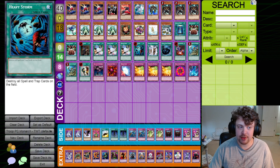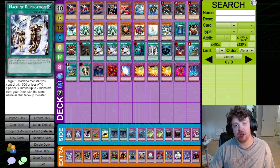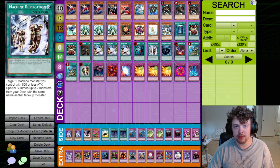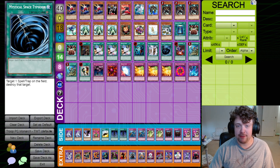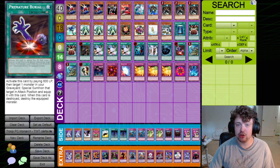One Heavy Storm. One Machine Duplication — our deck is not focused on Card Trooper as much as other decks in the format, which is why we're only running one Machine Dupe here. However, getting a Machine Dupe off on Card Trooper is extremely powerful in its own right. One Mystical Space Typhoon — wish you could run more. One Premature Burial, really useful for bringing back Disc Commander specifically, because it's a pay 800, put a body on board and draw two.